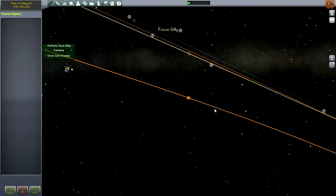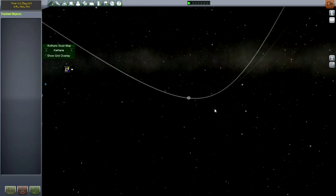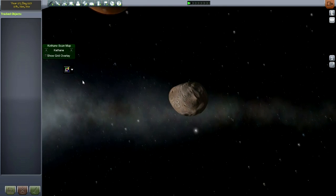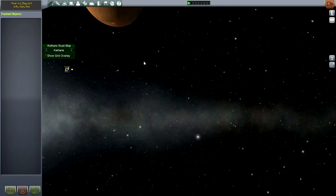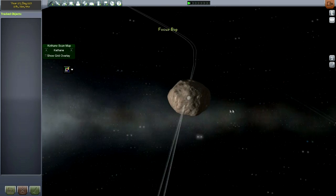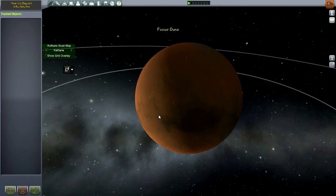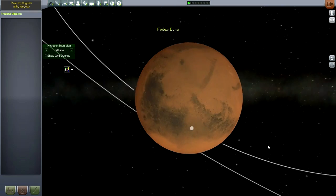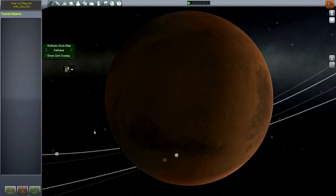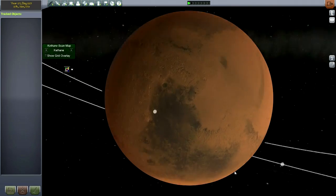Mars. We're focused on Gilly, which is standing in for one of the moons of Mars — and those have their textures too. Look at that little potato. The other one is also another little lump: the two potato moons of Mars. Mars itself, of course, looks very nice. Valles Marineris is somewhere around here, and probably Olympus Mons somewhere too. Definitely identifiable.